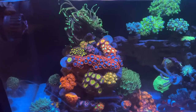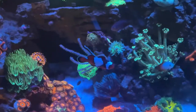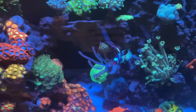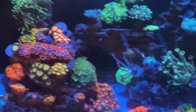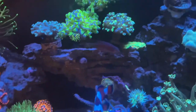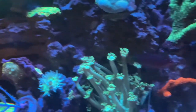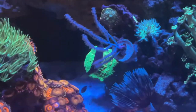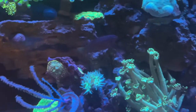Now let's talk about that ultimate predator. So the fish I'm talking about is the clownfish — nah, I'm just playing. The fish I'm talking about is the six line wrasse. This guy goes after them. Flatworms, every little small pest he can get his mouth on, he's going to take them out.